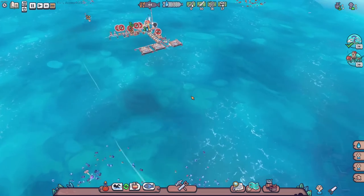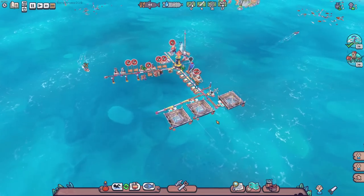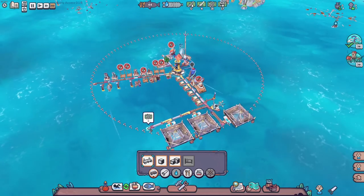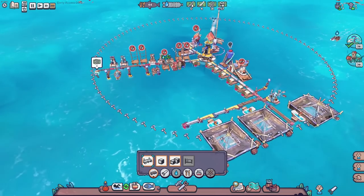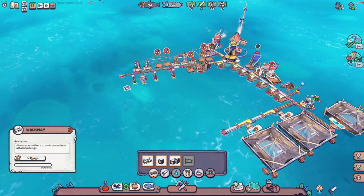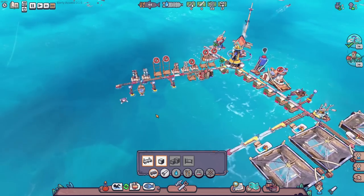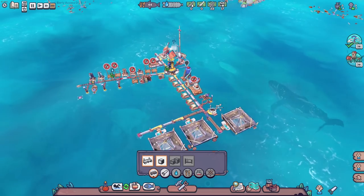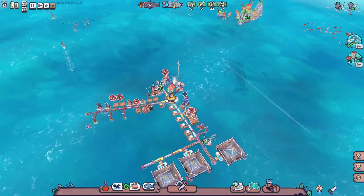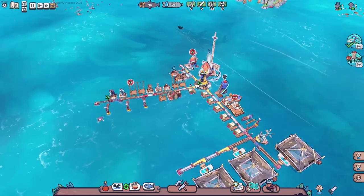I'm going to let it collect stuff here for a bit to get resources up - we don't have much wet wood, plastic, or wood right now. I set water to 50 and cooked fish to 50, and dried fish to zero because I don't need any dried fish. 50 is going to be good. We should have enough plastic now - let's build our first house. We're gonna need more boats - I need this plastic so we can start expanding and building some homes.